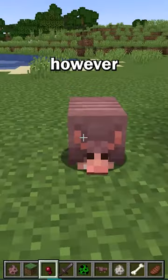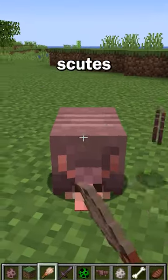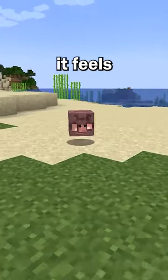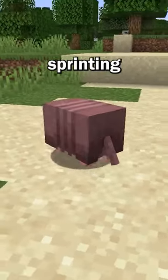As for the actual mob, it has some interesting functions including eating spider eyes, and you can get scutes when using a brush. And when it feels threatened, it rolls up into a ball if they're near undead mobs, a player is sprinting, or in a boat.